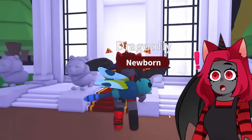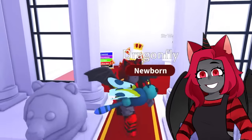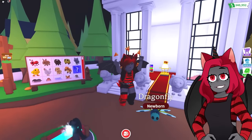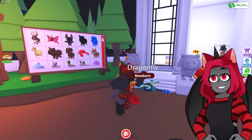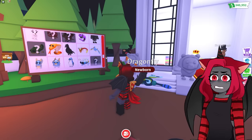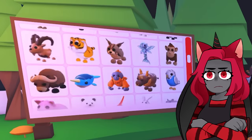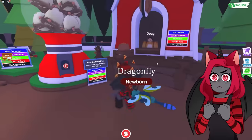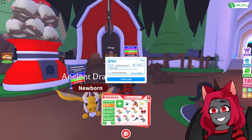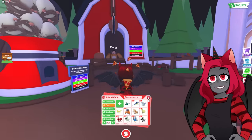No way — that was like three eggs after the alicorn! I just got all of the legendary pets! I hatched all the legendaries today and I still haven't got the mouse. They have max — I need a lot of pets on here. Oh my gosh — I got the dragonfly, I got the ancient dragon, and I got two alicorns! Now we just need the mouse.